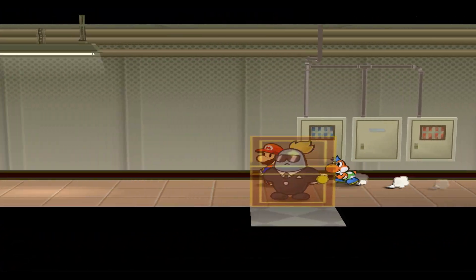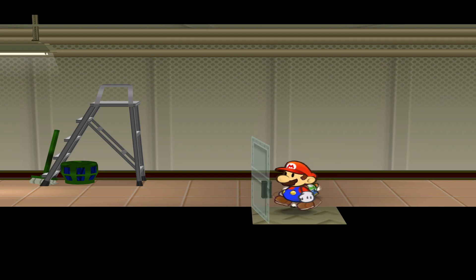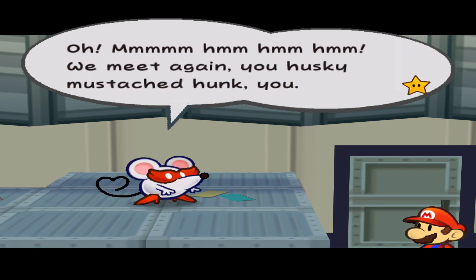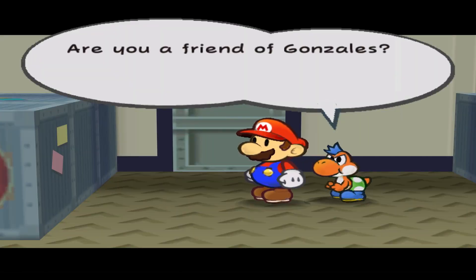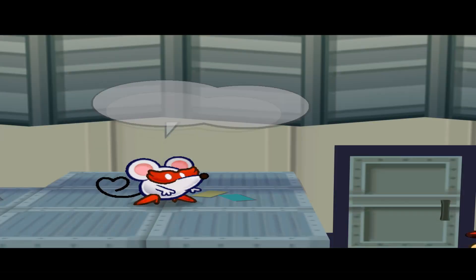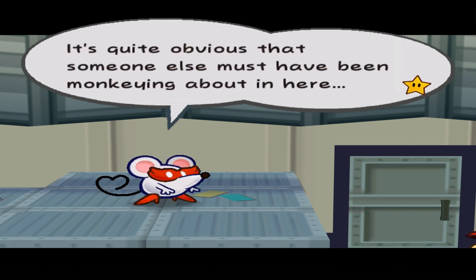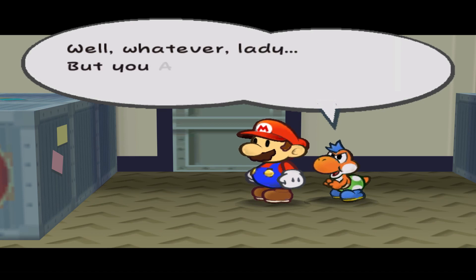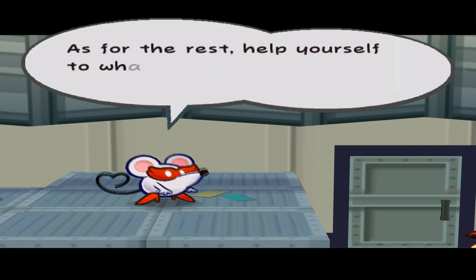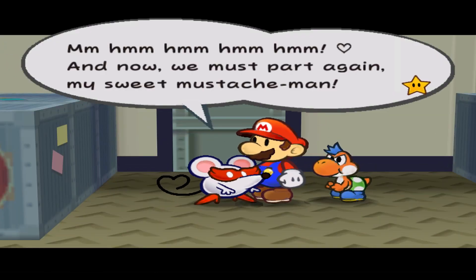Heading back to the storage room — now that we have a key we can actually enter it. If you haven't already, you'll usually run into Ms. Mowz and the security guard as we saw in the previous episode. She says she didn't know Gonzalez hung with crooks, and that she's the best mouse burglar of all time — completely silent. She's taken what she needed and tells us to help ourselves to whatever we like.